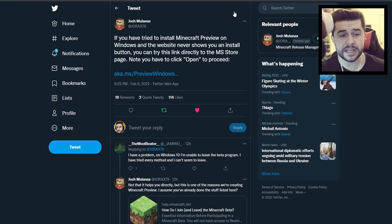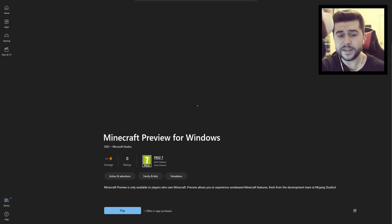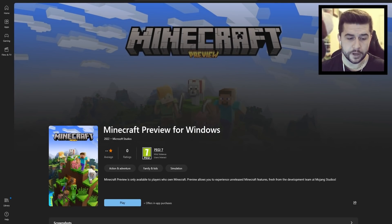Josh then tweeted: 'If you have tried to install Minecraft Preview on Windows and the website never shows you an install button, you can try this link directly to the MS Store page. Note: you have to click Open to proceed.' So just click the link, it will pop up with 'Open Microsoft Store,' click Open, and it will load the Minecraft Preview for Windows page.